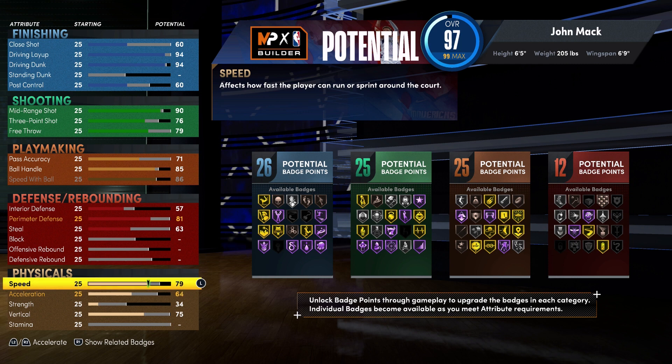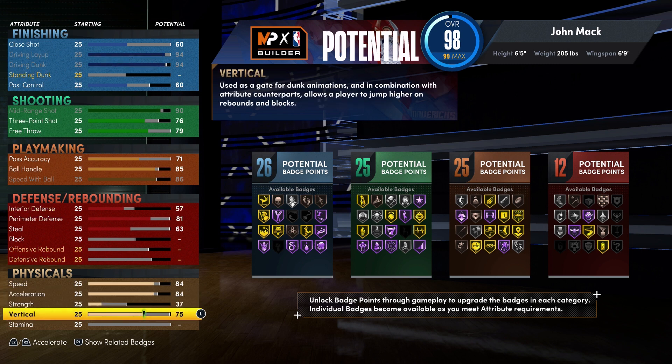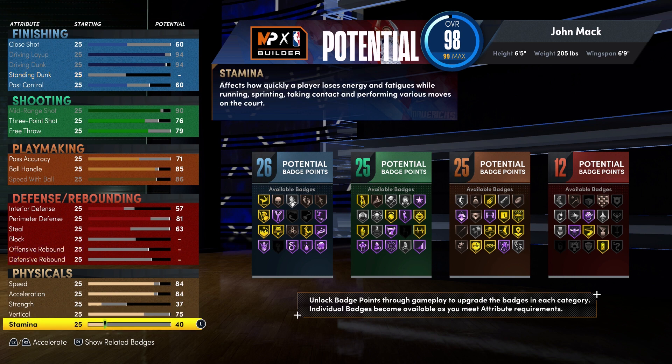For your physicals, you're going to bring your speed up to an 84, your acceleration up to an 84, your strength up to 37, your vertical you're going to leave at 75, and you're going to bring your stamina up to an 80.